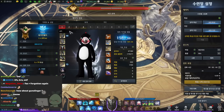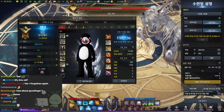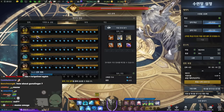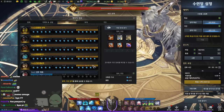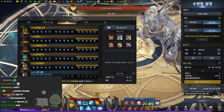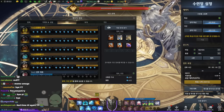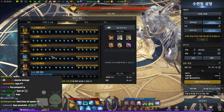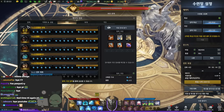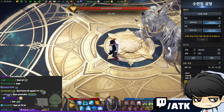That covers blue gunlancer — it's super simple. The thought process goes: core four engravings, then a utility engraving to cover crit or speed needs. If you lack crit or speed, swap one engraving for adrenaline level three or spirit of absorption level two. A solid five-three setup gives the highest damage potential. Now let's go over to red.